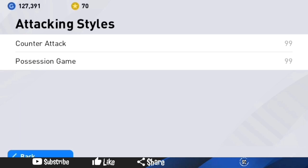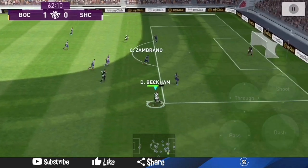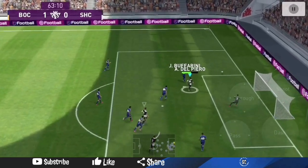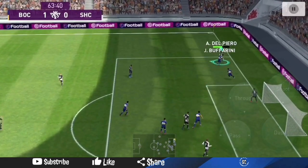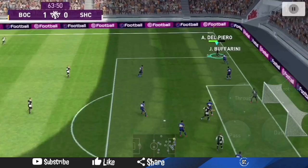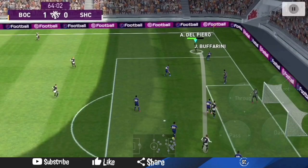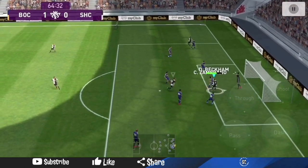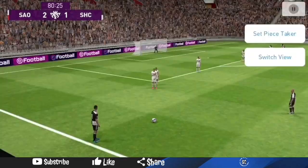Another thing I've noticed: on the base card it shows 99 counter-attack and 99 possession, while on the featured player it's 59 counter-attack and 99 possession. This leads you to believe the player is meant to be more of a passing and possession-style player — not the old Cristiano Ronaldo who thrived on counter-attacks at Manchester United or Real Madrid. As you can see in this replay, instead of Cristiano going for the ball, he retracts and Beckham is the only one going forward.